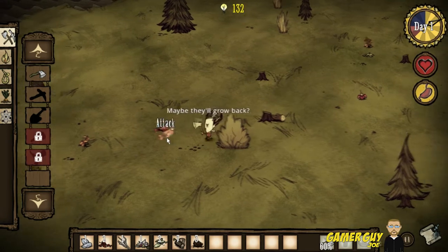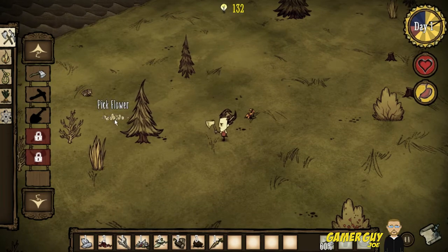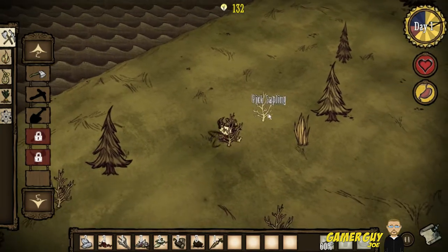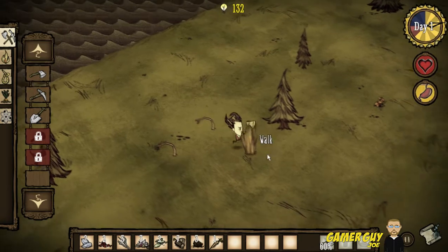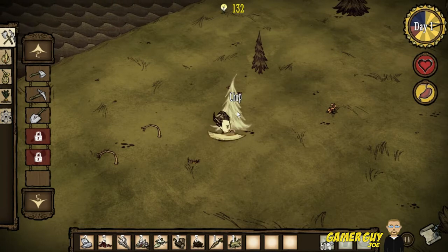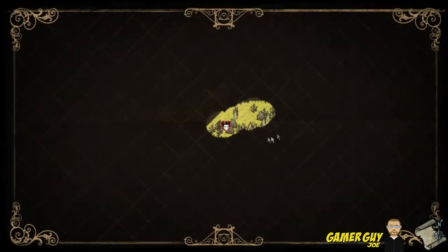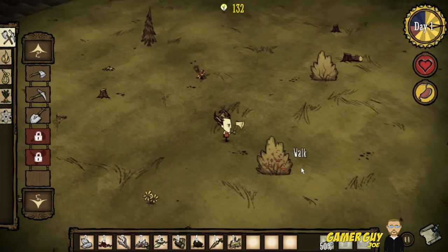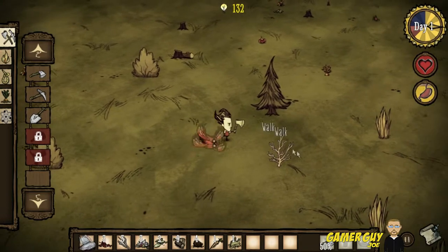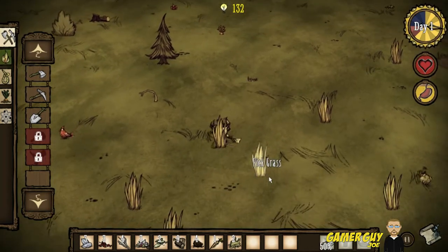Let's pick some berries and see if we can scare these guys away — we got a carrot! Life is good. Let's pick flowers, might as well. Some flint, another sapling, some grass. Cut these trees down — never have enough wood. Let's check our map, we haven't really come across much yet. Some flint, some grass — we need more for campfires.